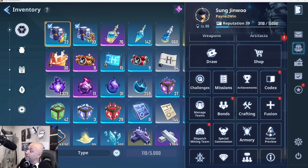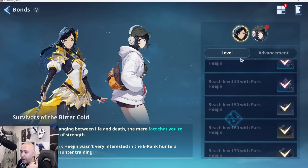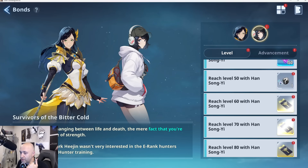Let me start this over so everyone's on the same page. Collecting gems throughout multiple ways. Number one, you can collect gems through bonds. When you go through here, the higher the level of the bond of the character, the better the gem.